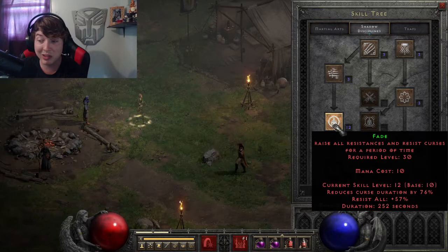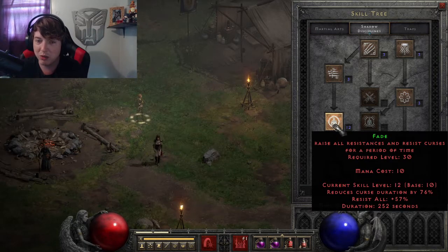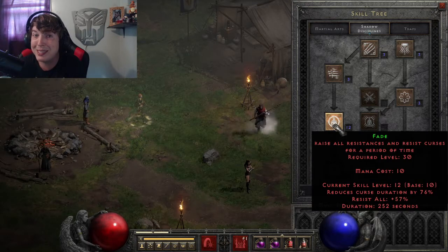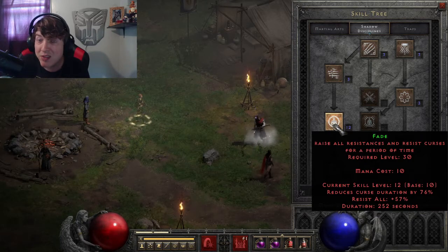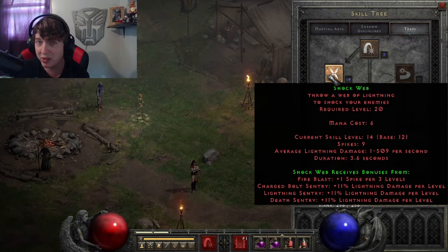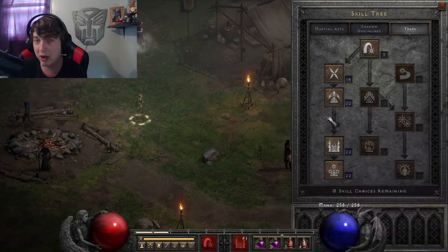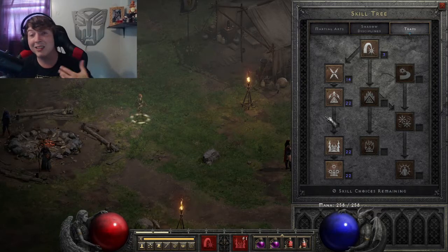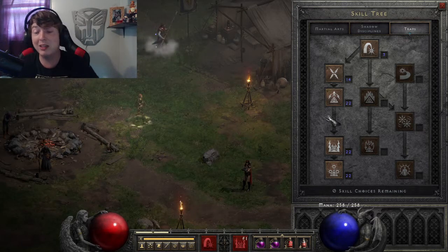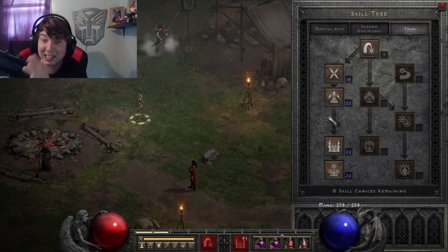Fade not only gives you all resistances, but it also provides damage reduction. It doesn't actually say that in the skill description, but the community has figured out that each hard point is 1% damage reduction. So with 10 points in there, you have 10% damage reduction. That's not a whole lot, but it's better than nothing. The reason I say to split Shock Web and Fade at the start — get about 10 points into Fade, then go back into Shock Web and finish maxing that out — is because most of your damage is going to come from just maxing those three skills. Plus, you're playing hardcore, and survivability is more important than damage. The race is to level up and survive, and if you die, you've got to start over.